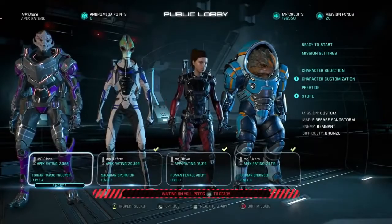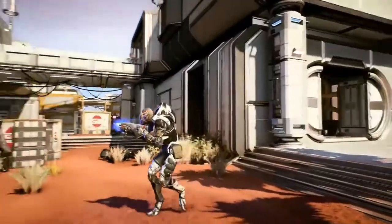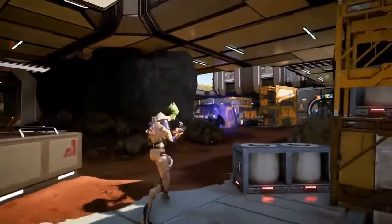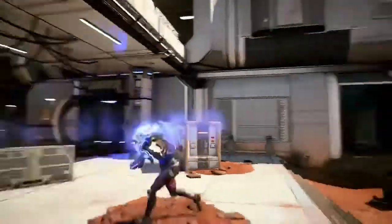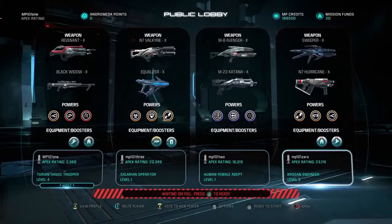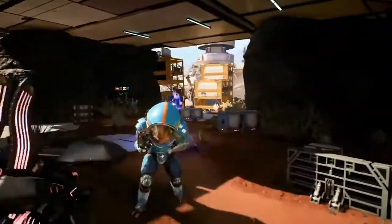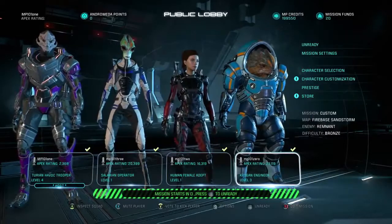I'm hopping into battle as a Turian Havoc Trooper, equipped for medium to long range combat, with a skill focus on combat and tech abilities. Our Salarian Operator is equipped for medium to close quarters combat, with a skill focus entirely on tech abilities. Our Human Adept is also equipped for medium to close quarters combat, but she's rolling into combat with a skill focus entirely on biotic abilities. Last but certainly not least is our Krogan Engineer — this bruiser of a teammate is going to play a vital role in supporting us should things get tough. Looks like everyone's ready. Let's get to it.